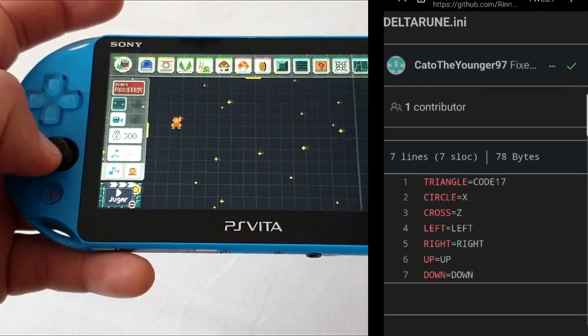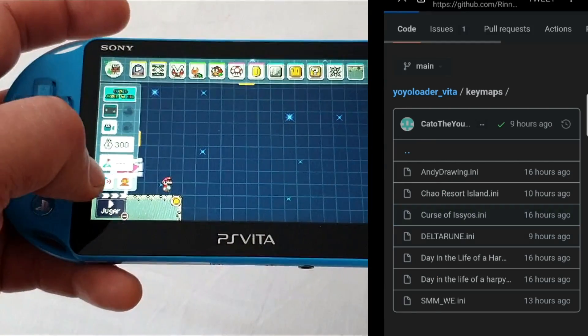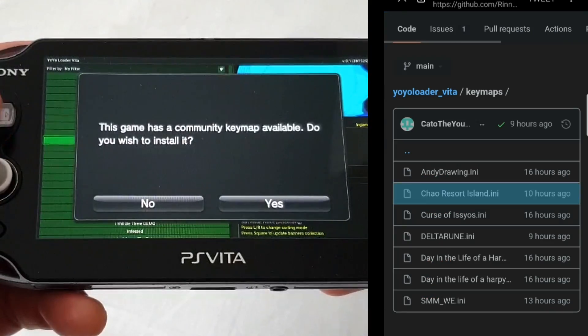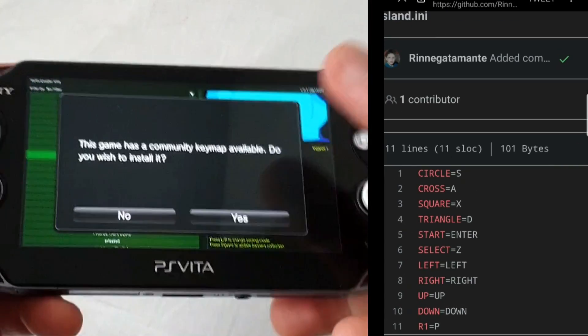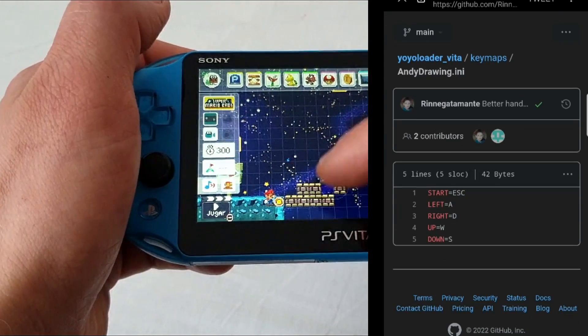They also thought about people like me and created the aforementioned community-made key maps database, which means when you're launching games with pre-made key maps you'll get prompted with this message: 'This game has a community key map available, do you wish to install it?' Then you simply press yes and job done.